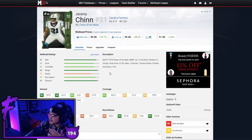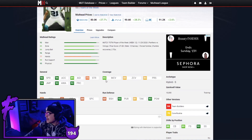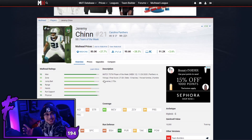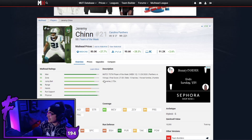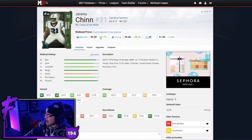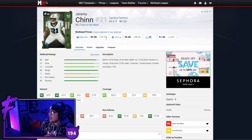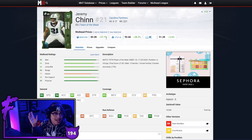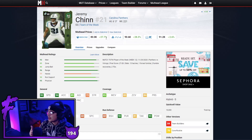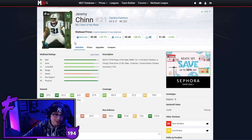Our last defensive player of the video is Jeremy Chinn. Yes this card has some ugly stats — zone coverage and tackling — but when I used Jeremy Chinn there was not a single man on my defense who made more plays for me. Animating, being 6'3. He's 80k right now for some reason — his price shot up, probably because people are trying to get their Jamal Adams collectibles and also the TJ Watt set. But his price will come back down. Jeremy Chinn's card is fire, good against the run, and I would also like to see him played as a user.